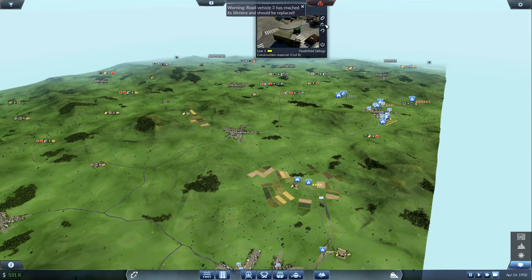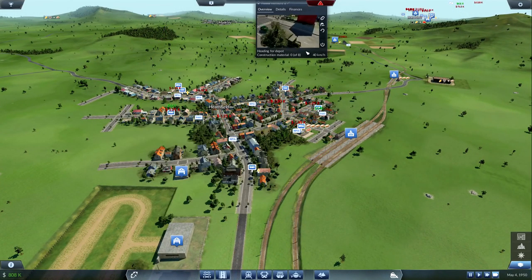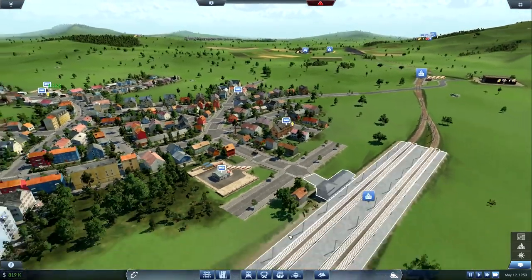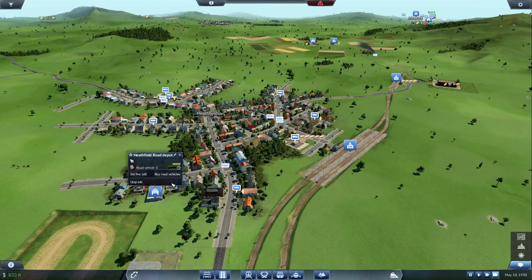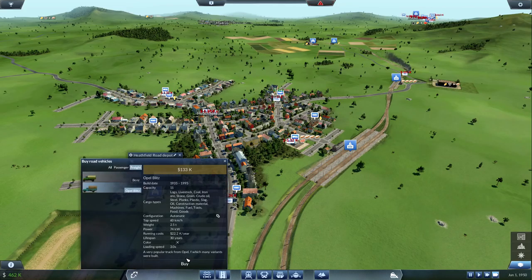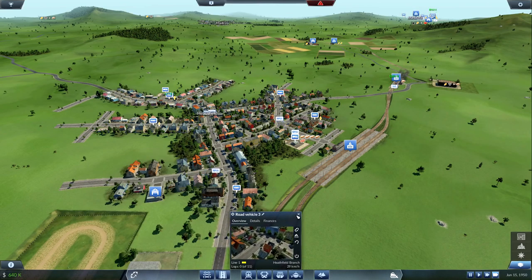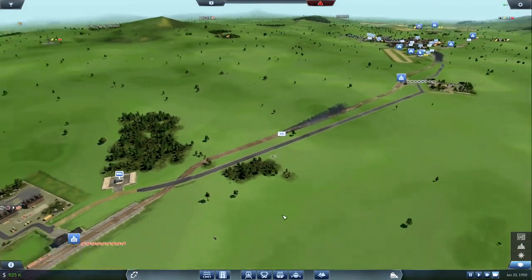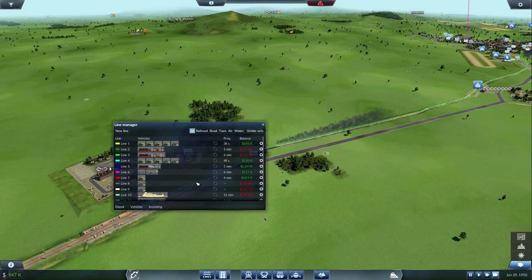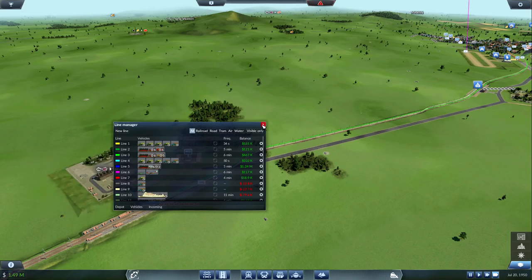Road vehicle 3 should be replaced, so let's send it in. The yellow line — where's the yellow line? This guy has now reached his lifespan, so we're going to sell him and buy a Blitz to go on the yellow line. I've got to organize all these lines. Is our new train actually making a profit yet? No, we're actually down on line 2. But we're still making a profit on the other line, that's cool.